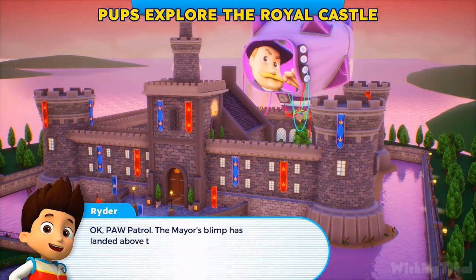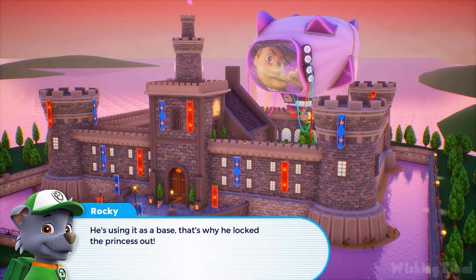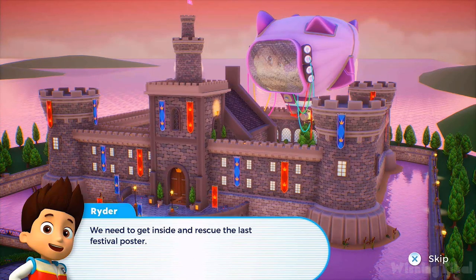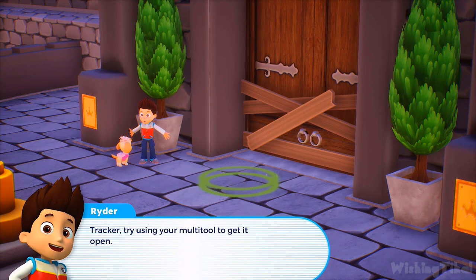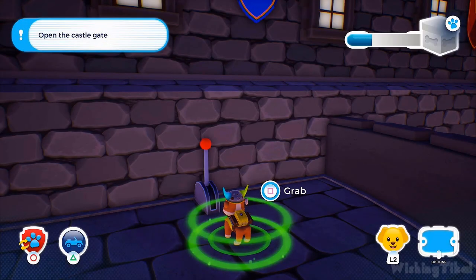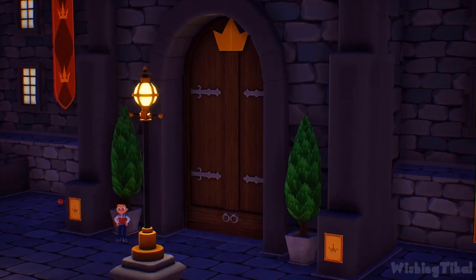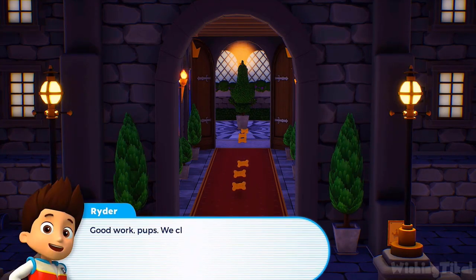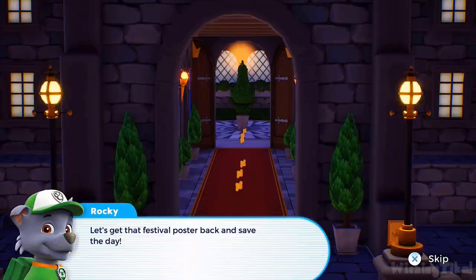Okay, PAW Patrol — the mayor's blimp has landed above the castle grounds! He's using it as a base — that's why he locked the princess out! We need to get inside and rescue the last festival poster. The door is blocked! Tracker, try using your multi-tool to get it open! Let's pick this lock! Well done — the door opened! Good work, pups — we cleared the path! Mayor Humdinger's got nowhere else to go! Let's get that festival poster back and save the day! Mission completed.